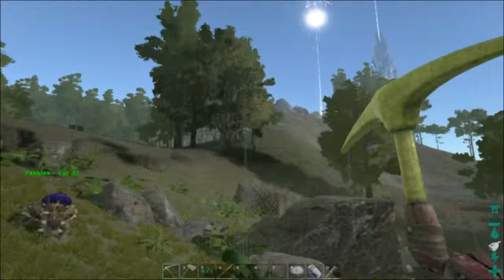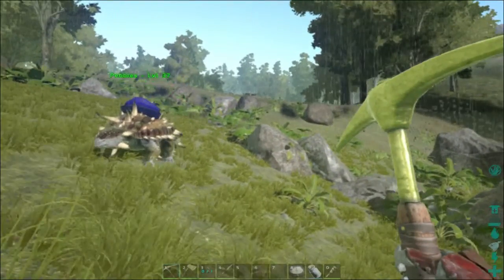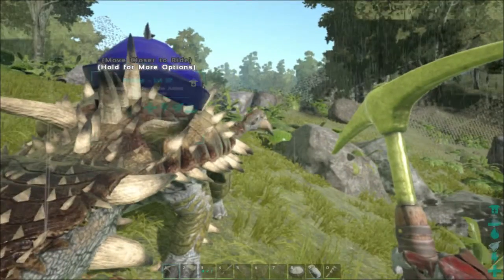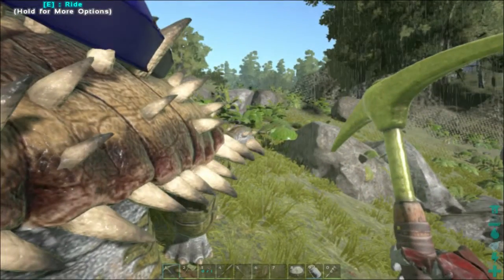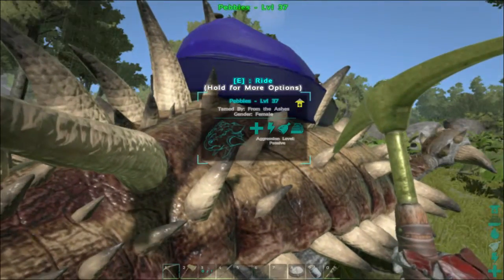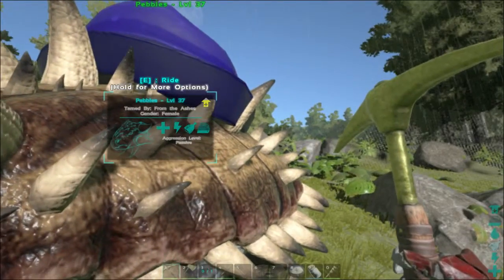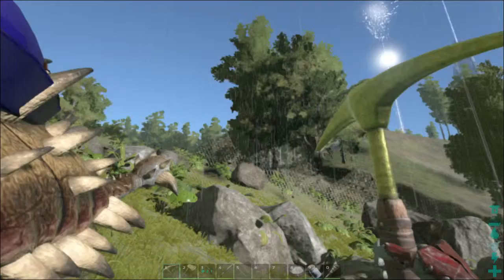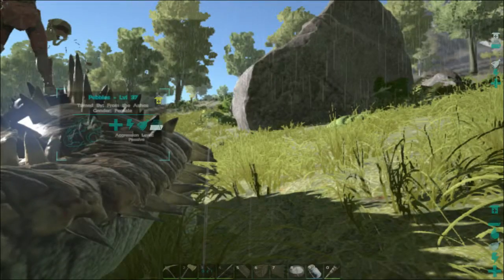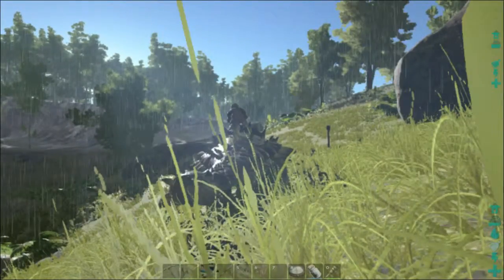We've been gathering a ton of wood. We do have a fabricator made now, and the first floor of our base is completely finished - it's coming together pretty nicely. Once I get Sass a flying mount, we're going to scout out another area that's ripped with metal and basically make a giant metal base there, which will probably have to be on a mountain or near a cave because that's the best place to get metals.